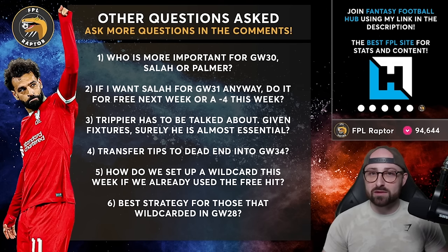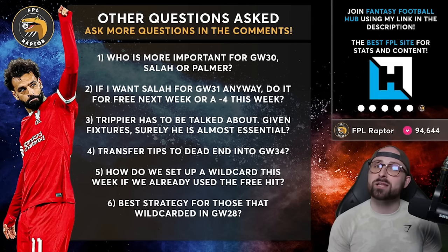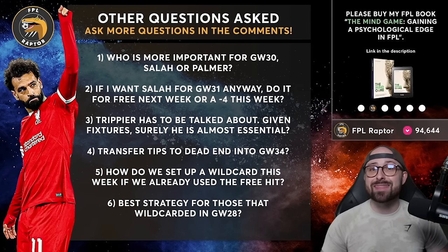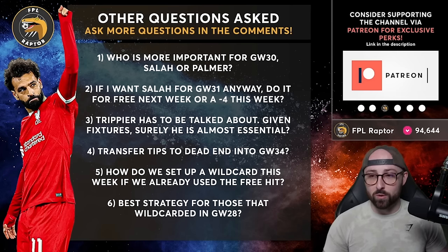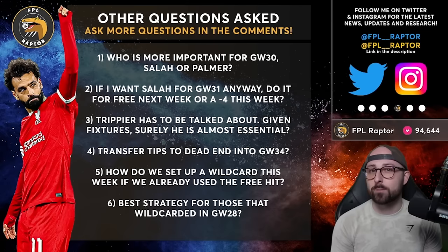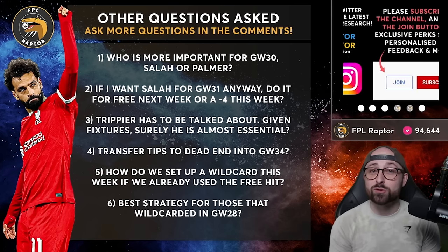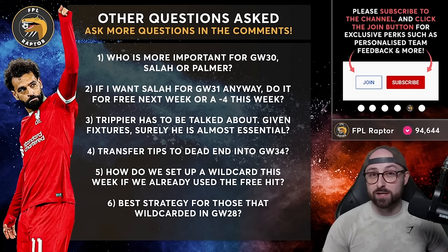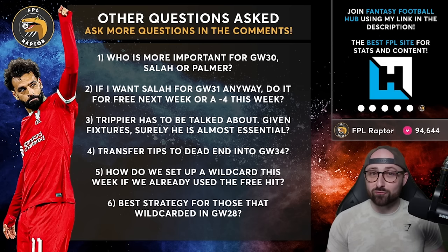Another question on Salah: if I want him for GW31 anyway, should I take a minus four this week or do it for free next week? The answer largely depends on who you're selling. If you've got Ivan Toney and you can do Toney to Muniz plus a midfielder up to Salah — that route I like. But if you need to sell Watkins and Madison ahead of their Luton and Wolves fixtures for a minus four to bring in Salah for what's a difficult fixture, I'm less sure. If the players you're selling have difficult fixtures and you're not that keen on them anyway, do it this week for the minus four. Otherwise wait and do it next week for free.